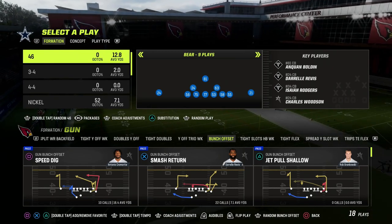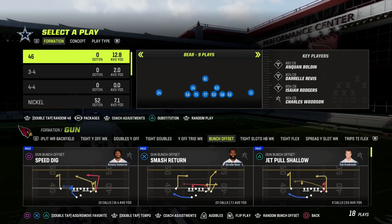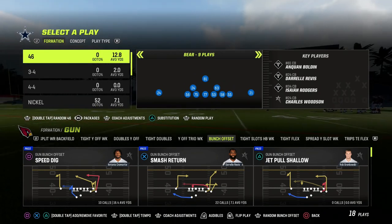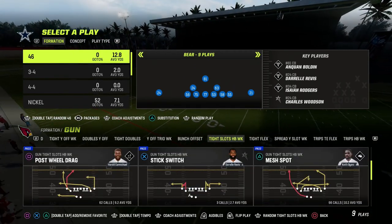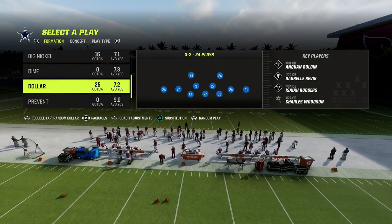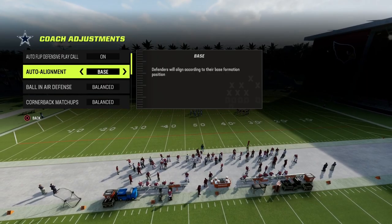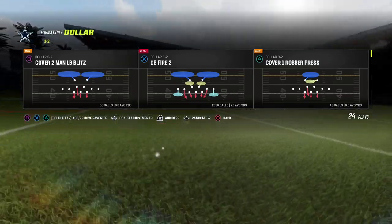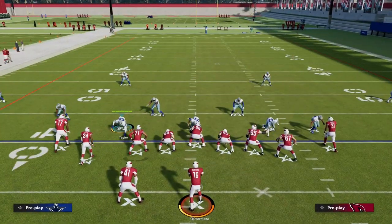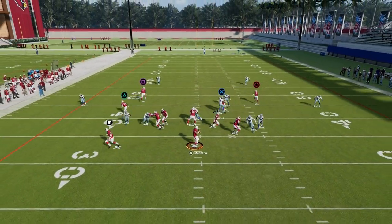I want to give you one simple tip that, if you do this one thing, it will immediately make your defense 10 times better. Out of the 46 playbook — and you can do it out of any defense — I'm going to come out in tight slots and use Dollar because I think it is the best illustration for this. The way I like to run Dollar is on baseline with DBfire 2, pressing coverage, and the reason we press is to get that slot corner down and get really good pressure.